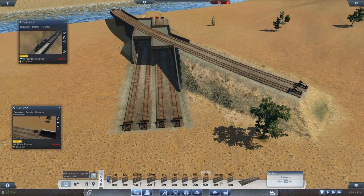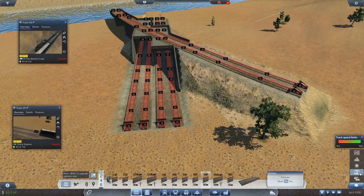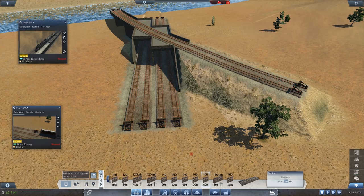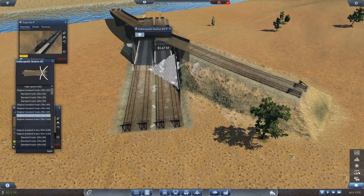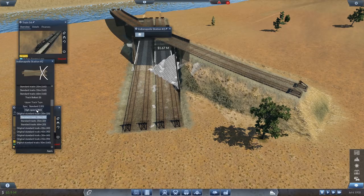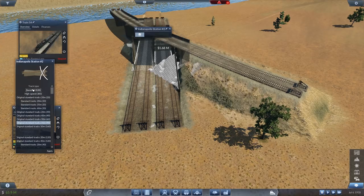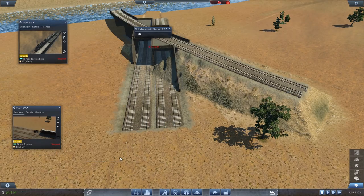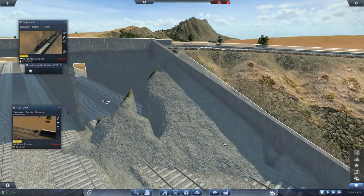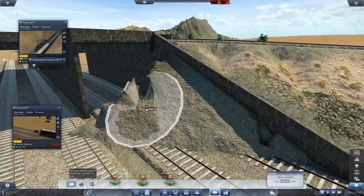Tell me how fast it is. Twelve — twelve's a bit slow. How does one make it faster? What have we got at the moment — standard tracks, 35 metres, 20. Standard tracks, 35 metres, 90. Has that done what we needed? What about high speed — just make it high speed. That means the track's going to be a little different in colour, but that's less than ideal. I do suspect the smoothing gun here is not going to be able to do a lot about that. Can we sink it? I'm going to sink that bit.